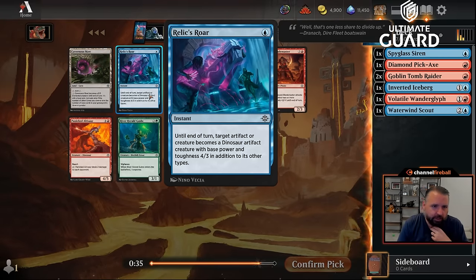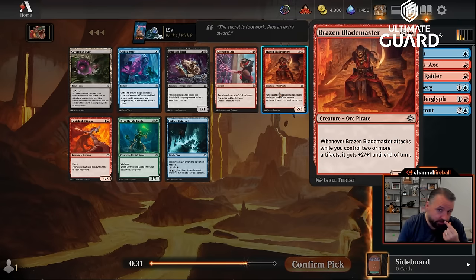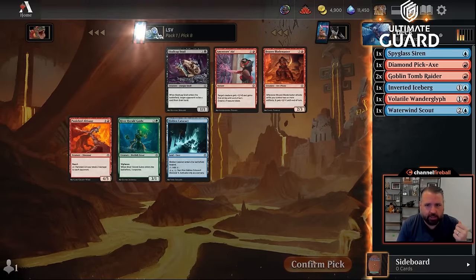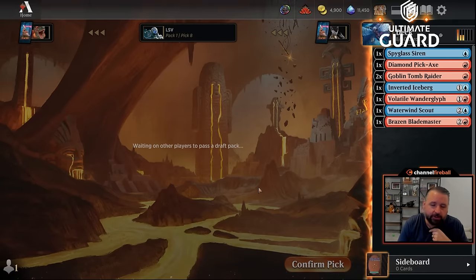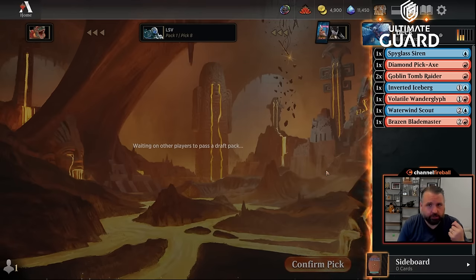Not a big Relics Roar fan — don't really want a five-drop. I'll take Brazen Blademaster: three-mana two-three, but if you have two artifacts when you attack it's a four-four. The Caves aren't very good in these decks. I don't want a lot of three-mana cards — I'd rather have one and two-mana ones — but having two threes after pack one is not too bad.